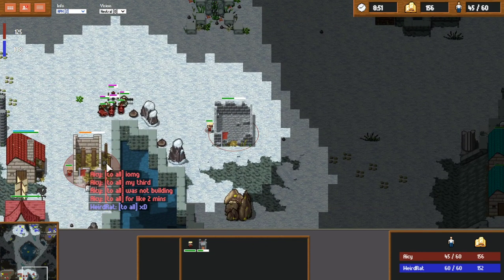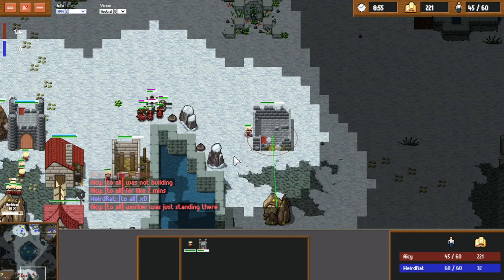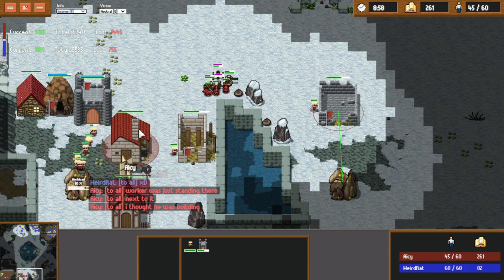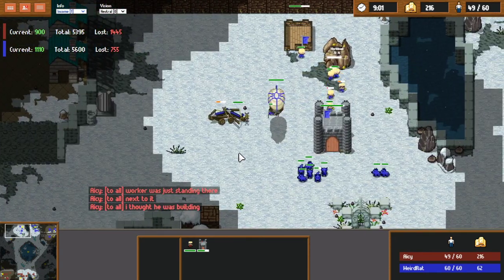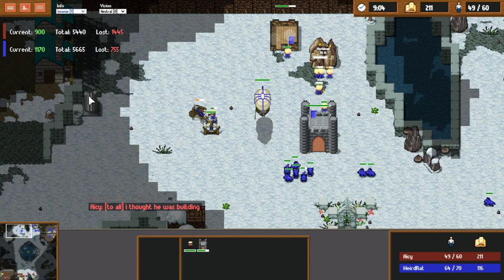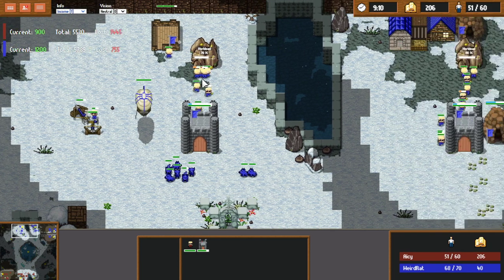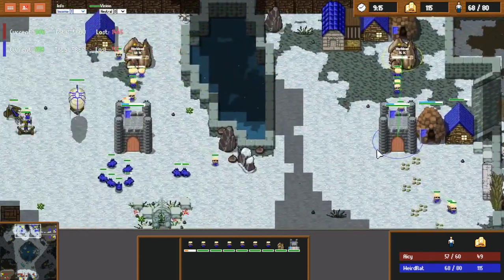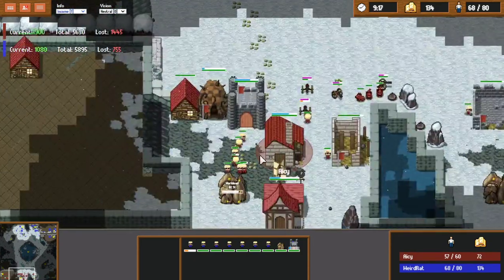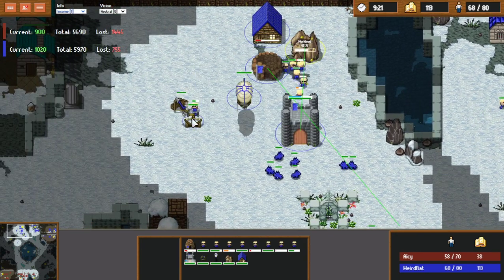AC puts in chat that he didn't realize his third base wasn't building. Despite this, AC has actually mined a lot more than Weirdrat so far, possibly due to the number of workers he had going. However, with Weirdrat now getting a fourth base while AC is still getting his third situated, that statistic will definitely change.